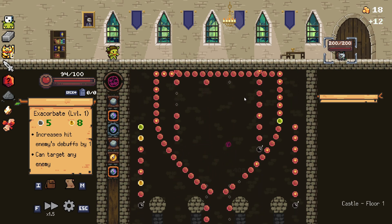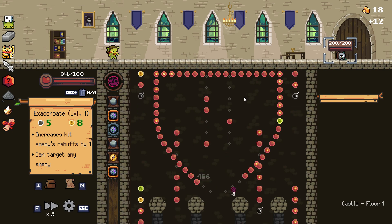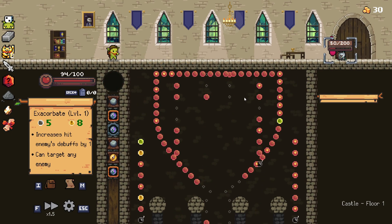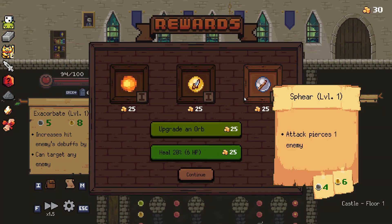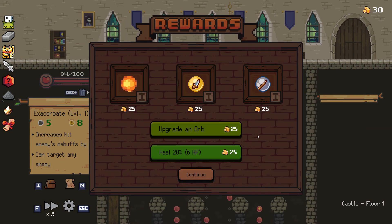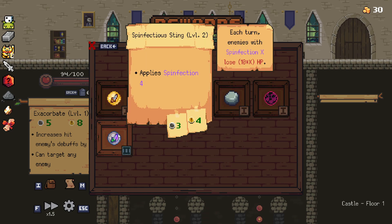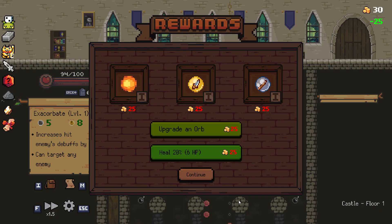Yeah, I think that guy's going to die. I don't know — what do you guys think? Oh, interesting. I gave him a debuff because I have a chance to do debuffs. I took a little bit of damage; I'm not going to do anything about that. Let's go ahead and upgrade an orb. Spinfection 4? Yep, let's get that.